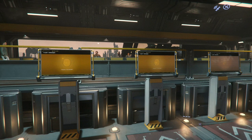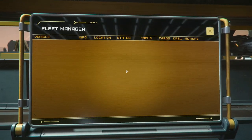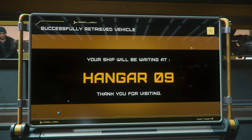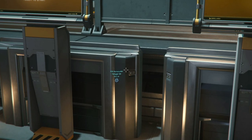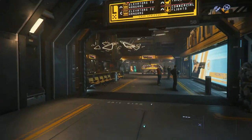So if you approach the terminal — hold F and left click to interact with it — this will bring up your fleet manager. Our current fleet is one RSI Aurora, but that'll change soon enough. Just click the retrieve arrow and our ship will be waiting at hangar 9. If at any point you're wondering where your ship is, look at that marker that has appeared on the HUD — it has a helpful reminder of which hangar you're in.